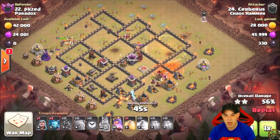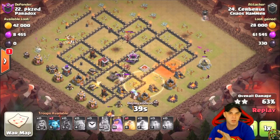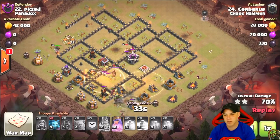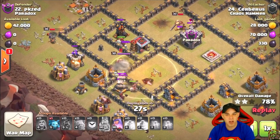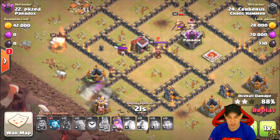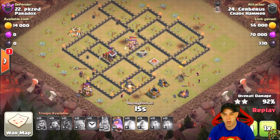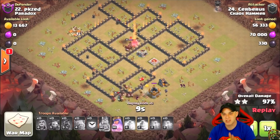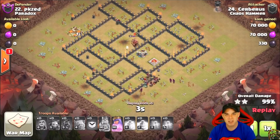Also deal with skeleton traps — another key disruption in your hog rider attack, along with giant bombs and the bomb tower. The skeleton traps are chasing the hogs, but he has a lot of hog riders and was able to successfully take care of the final defenses. For cleanup, having a few minions and wizards in the composition to assist the hog riders is what leads to a successful attack.